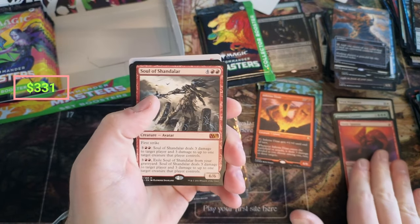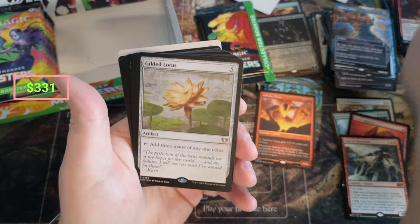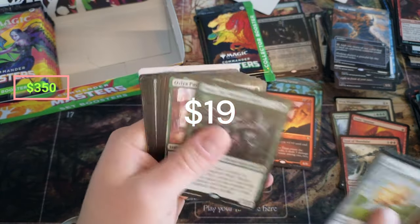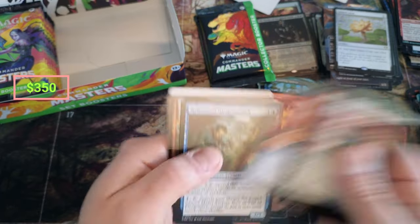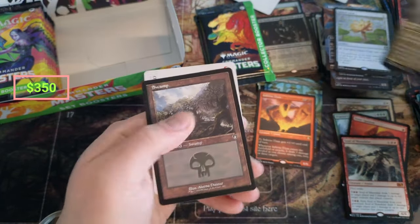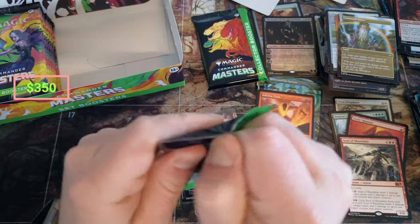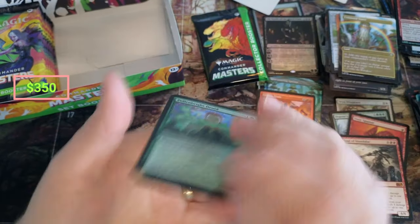Chandelar — $15, not a bad hit. Patience, nice little foil on that. Gilded Lotus — hello, Gilded Lotus. Ruby Medallion again, another one — that's incredible. We have all the medallions, medallions coming out of everywhere. Counterspell, and is that the Champion's Helm? Time for a Collector Pack. Can we get another Jeweled Lotus? Can we go three for three Collector Pack Jeweled Lotuses? Can we do that? Is that possible?